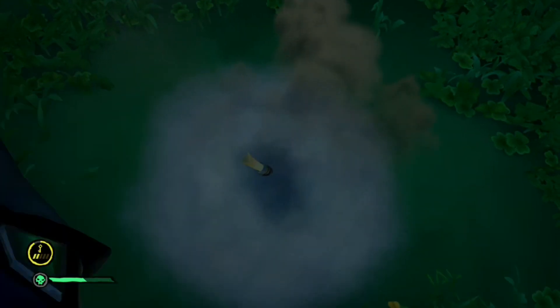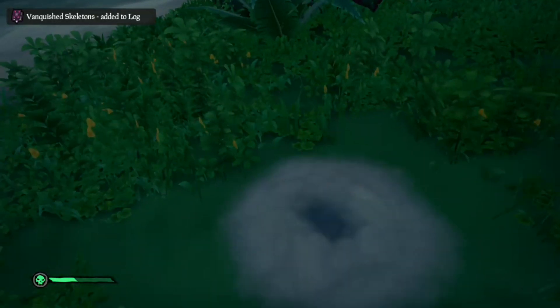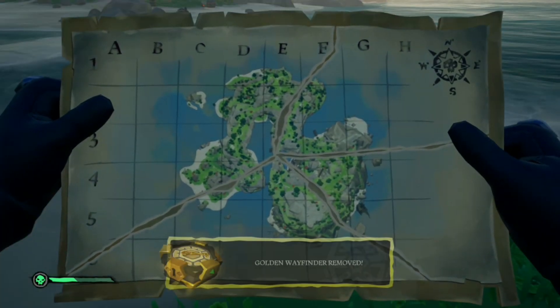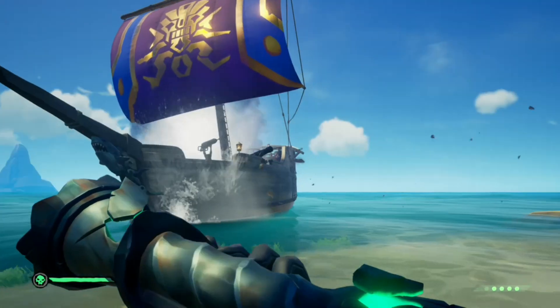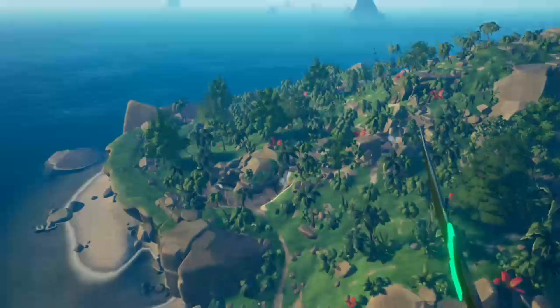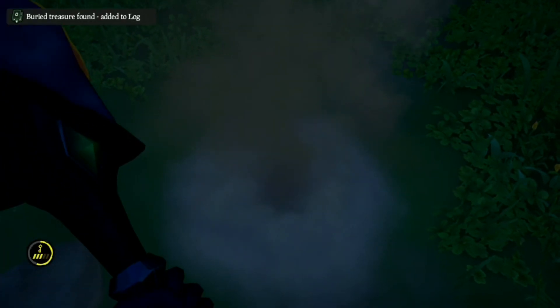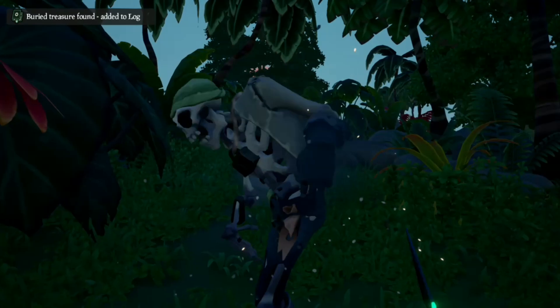Follow the process again and dig up your final spot. Pick it up and look where the X is. Once you've found the X, head to your island and go to your X location and dig it up. Gold Hoarder skeletons are guaranteed to spawn at this dig so it's important to kill them — they drop relics, and some relics can be really valuable, more valuable than you think.